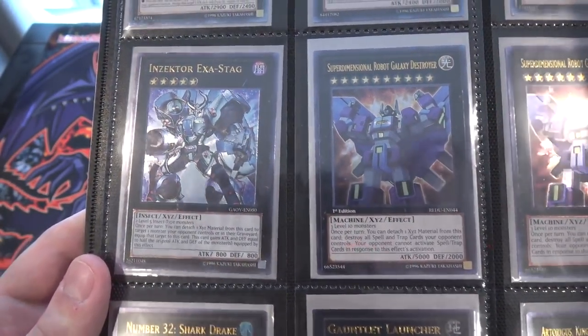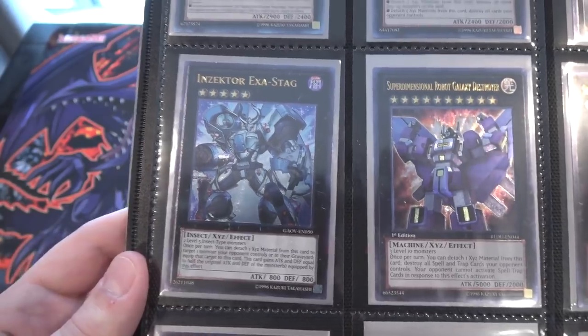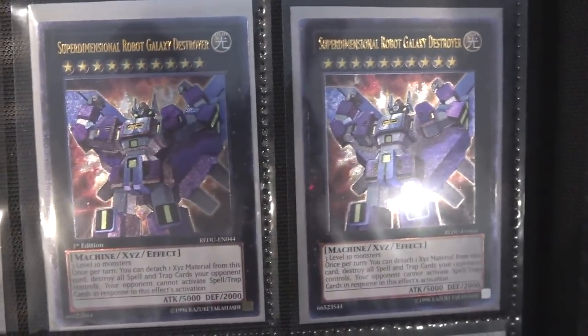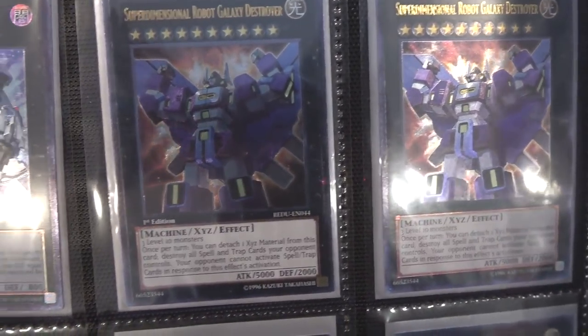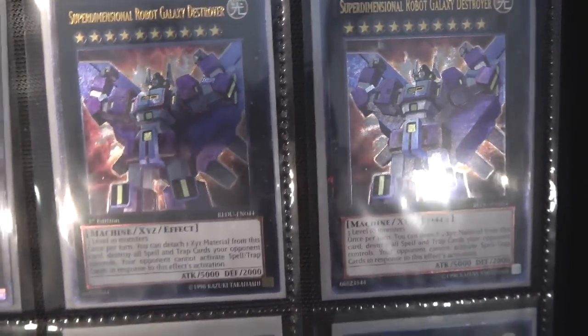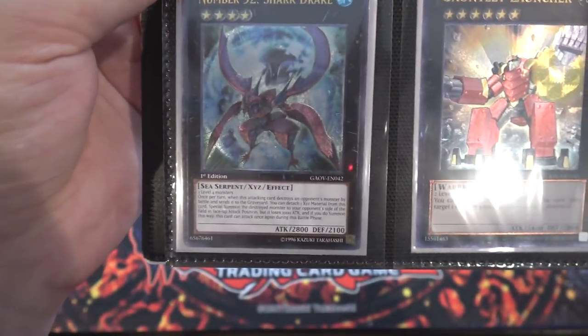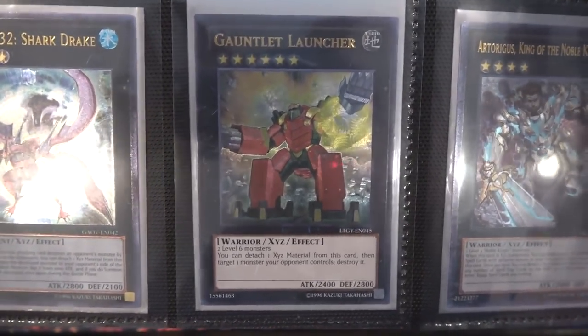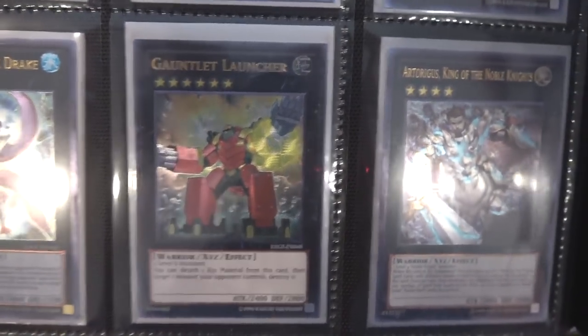We have Inzektor Exastag — this is actually a pretty good card. I feel like it's going to come in handy in the future, so definitely got to hold on to those Inzektors. Moving on, we have two of Super Dimensional Robot Galaxy Destroyer — really amazing looking card, and I always call it just Optimus Prime. Number 32, then a Gauntlet Launcher — really great Xyz monster. I feel like it's underappreciated, but it is actually a really good one if you can go for Rank 6s.